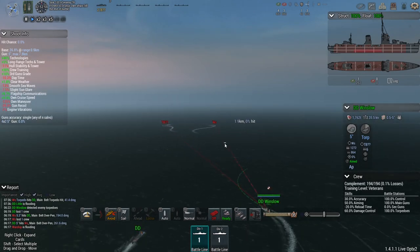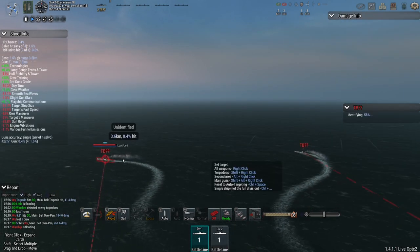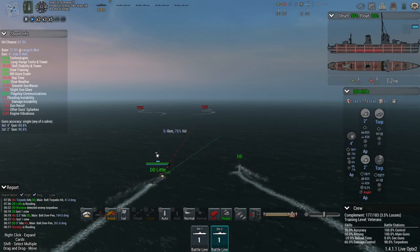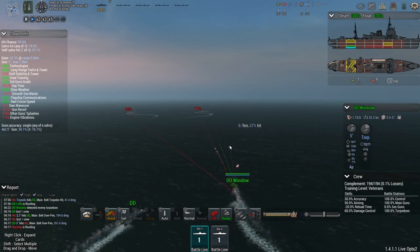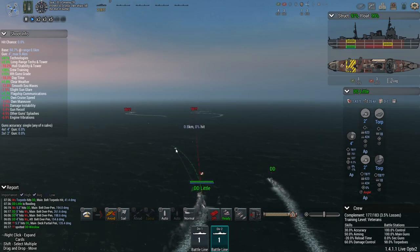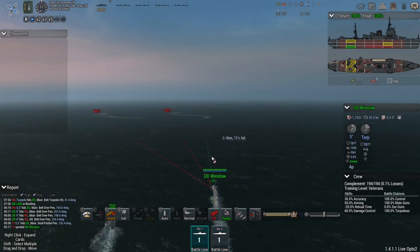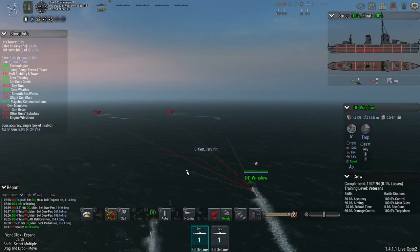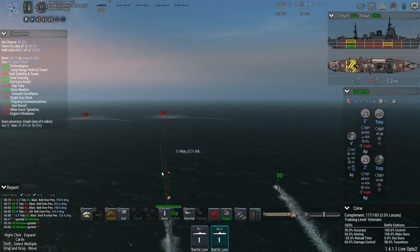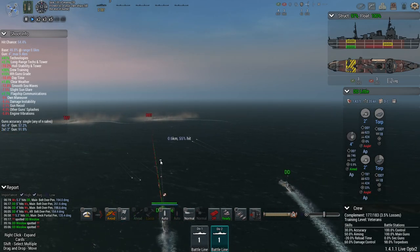I would have thought these Japanese torpedoes would have done a lot more damage. Now it's the task of running them down. They seem to have avoided most of the torpedoes. I think these were just gun hits. Little and Winslow are now giving chase, and Winslow obviously should have the advantage in guns here. Little still has torpedoes ready, so if we can get a little closer she can still launch those. After the initial drop, they should not have an awful lot of torpedoes left. Let's concentrate fire on one of the destroyers.